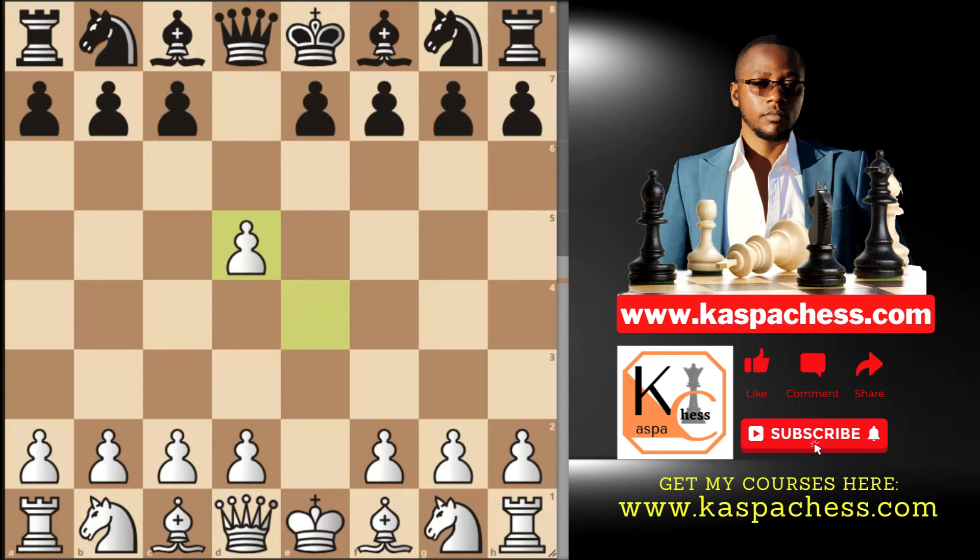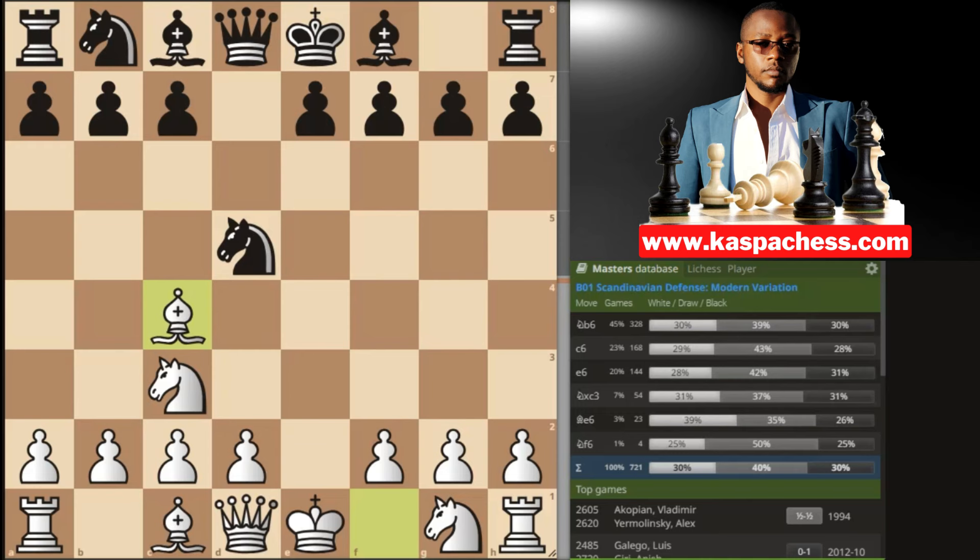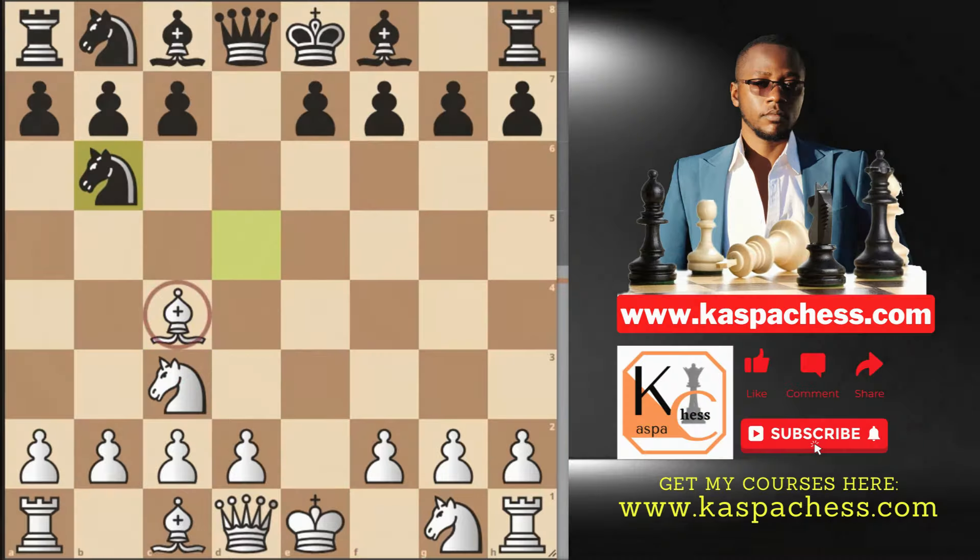After exd5 and knight to f6 — the modern variation — it's not every time you're going to see black taking your queen's knight. After knight c3, knight takes, and bishop c4, in the master's database, knight takes c3 is not one of the top played moves, unlike on Lichess. The move that most black players play here is knight b6, the top played move, attacking your bishop. Now this is when you play bishop b3, still maintaining this pressure.